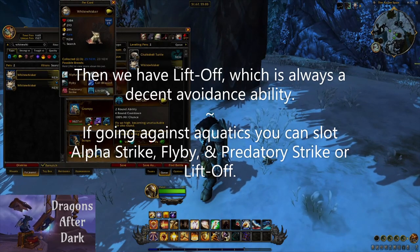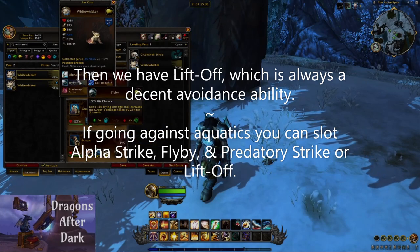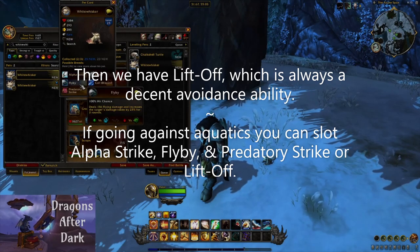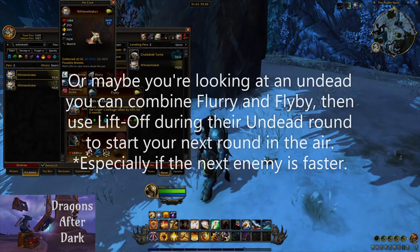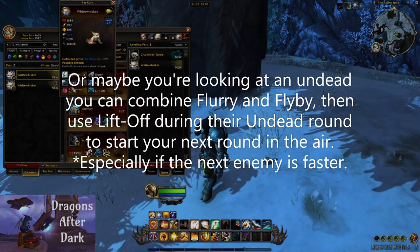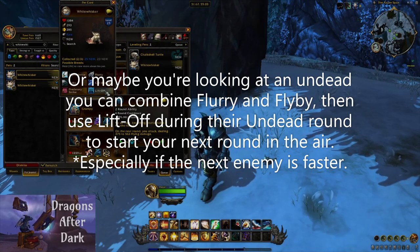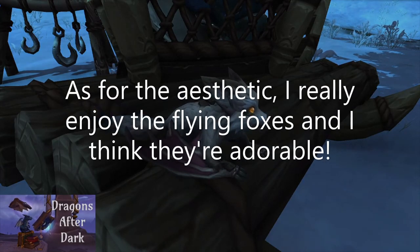Then we have Liftoff, which is always a decent avoidance ability. Maybe if you're going against aquatic pets you can slot Alpha Strike, Flyby for the 25 percent damage taken debuff, and Predatory Strike and Liftoff. Or maybe you're looking at some undead and you can combine Flurry, Flyby, and Liftoff — maybe in their undead round — so that you start the next round being in the air and they can't hit you.